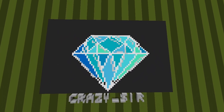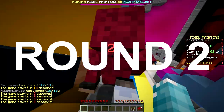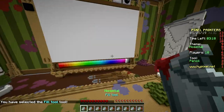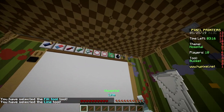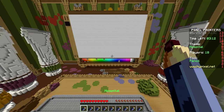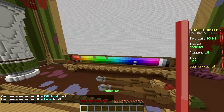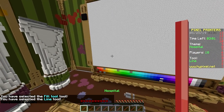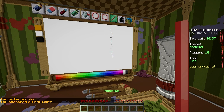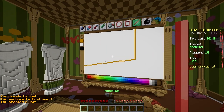Second round, baby — hospital! Everyone's favorite place. I feel like this would probably be the third time we have this theme. I don't know what to draw, man. Understandable. So I guess I'll just draw the building again — third time. Yes, but very ugly. I am just gonna make a hospital room with a bed.